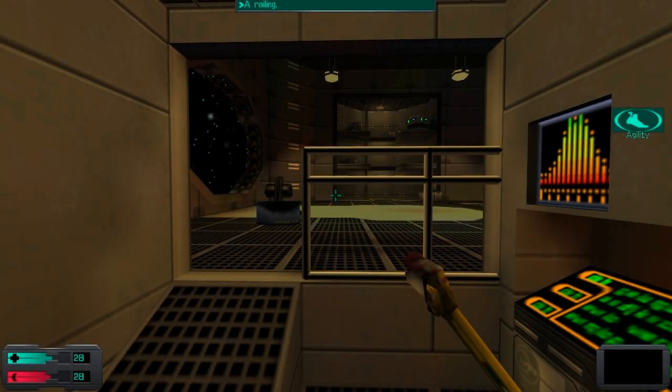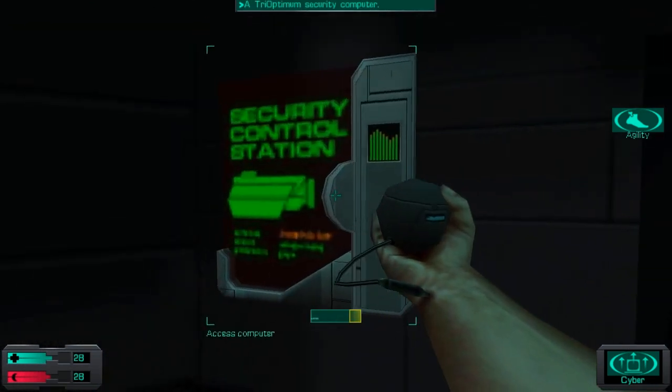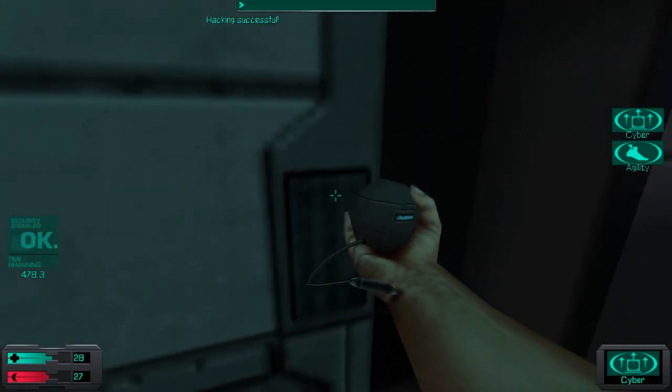Welcome to System Shock 2. In this update, we will explore the remaining cargo bay on this portion of the engineering deck. The first thing we're going to do is go all the way back up to command control in order to shut down the security, because we're not going to see another security terminal in quite a while, and we want to make sure those turrets will not bother us.